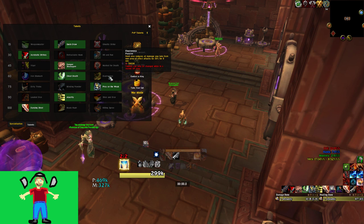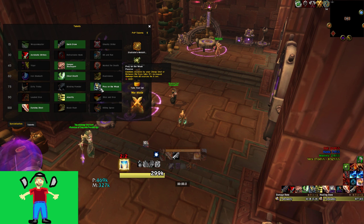Interestingly, even without Elusiveness, Feint is pretty strong on Tyrannical Temple because the random AoE damage Galavast does is affected by Feint, but the pillar damage is not unless you have Elusiveness. The AoE damage scales with Tyrannical; the pillar damage scales with Fortified — so both weeks Elusiveness is strong. Typically on Fortified it's easier for healers to heal through, so you may want to keep Cheat Death for Fortified weeks so you don't get one-shot by cleaves.